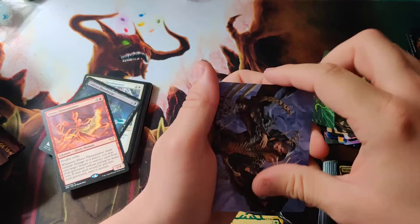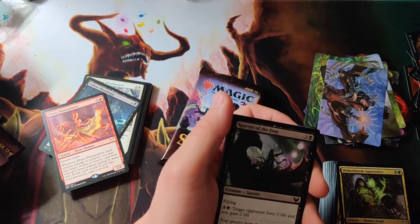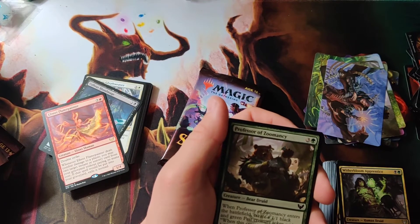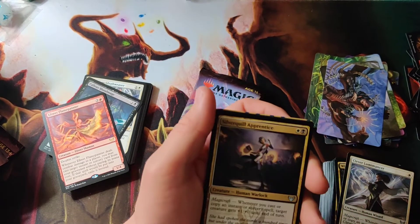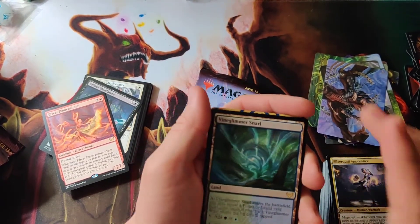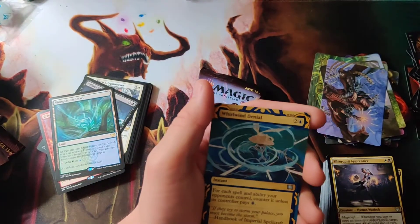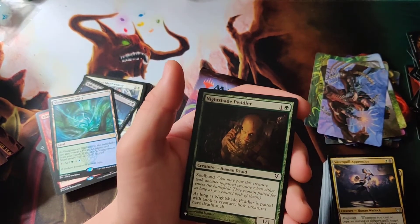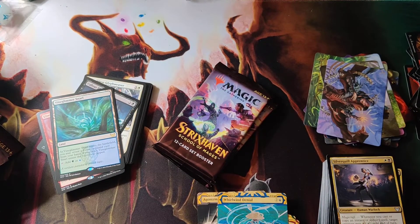Looks like we got an alternate card from another pack — got a foil swamp. Introduction to Annihilation, Spectre of Fins, Smoldering Croc, Professor of Zomology, Spine Croc, Fracture, Silver Coil Apprentice, and Vine Glimmer Snarl. Whirlwind Denial, Novice Dissector for the rare, and Nightshade Petaler — just a random card from a random set. Not really a fan of that whole thing.